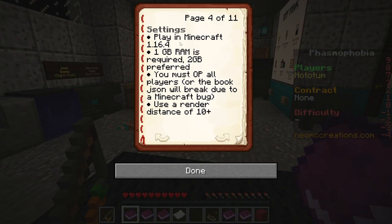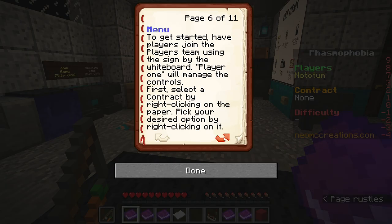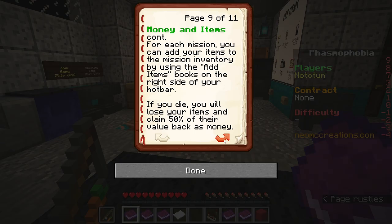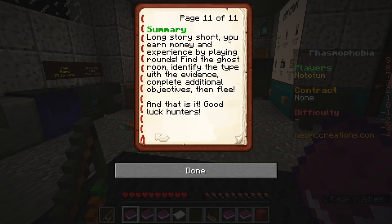Now it just tells you which settings you need to play the game, what is required and what you need to do to get it started. You can play this solo or with your friends, maximum of four people. And like in the real game, whenever you find the ghost and complete your objectives, you will get money which you use to buy items. Long story short: you earn money and experience by playing rounds. Find the ghost room, identify the type with the evidence, complete additional objectives, then flee. That is it. Good luck hunters.